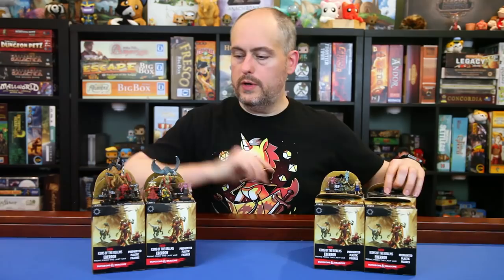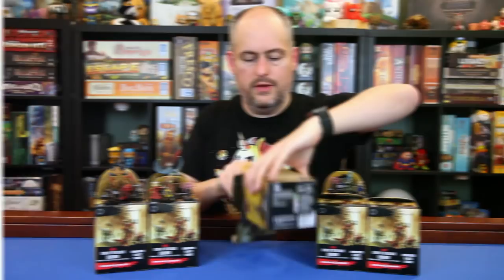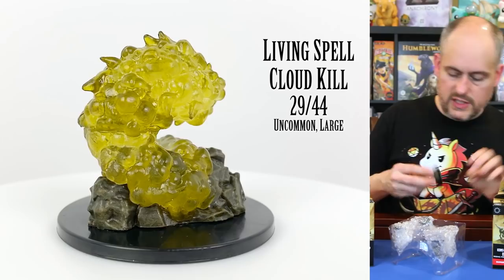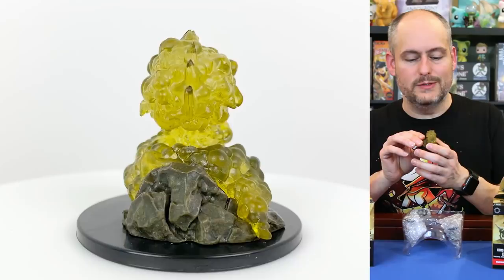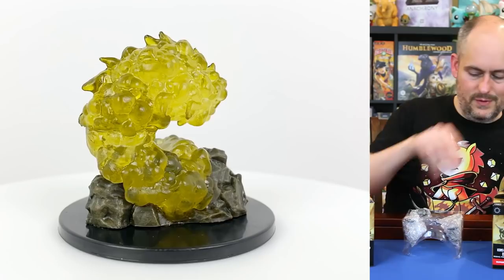I'll point out that Belashira was another rare — we should get three rares in a brick, so unless I miss another one here, we should have one more coming. Here's another living spell — this is cloud kill, a nice pukish greenish yellow. It very much looks like what I would expect cloud kill to look like. These are super cool minis — I really love these. We could do a whole set of those as far as I'm concerned.